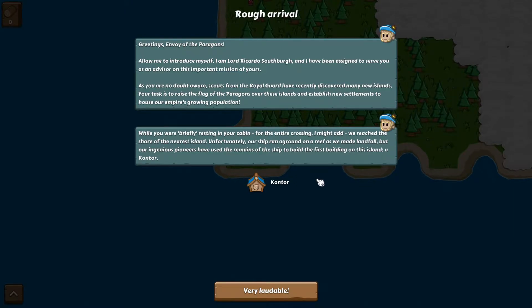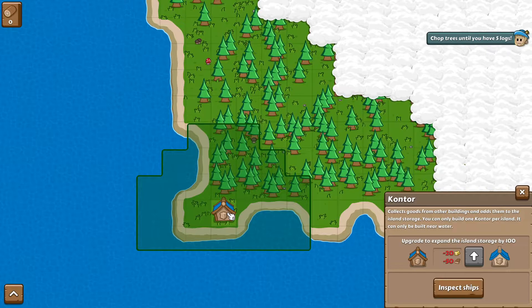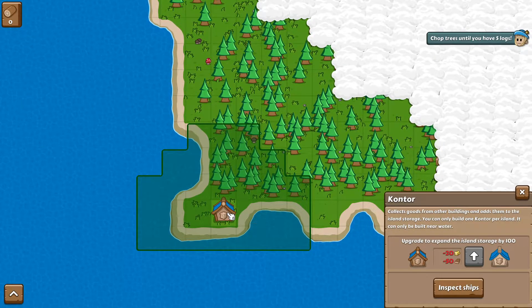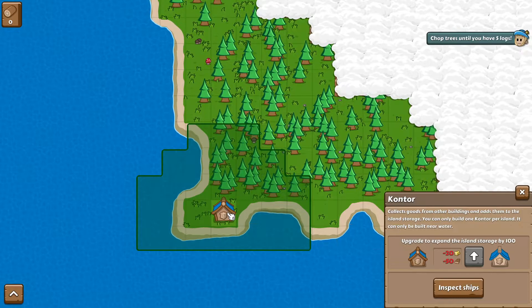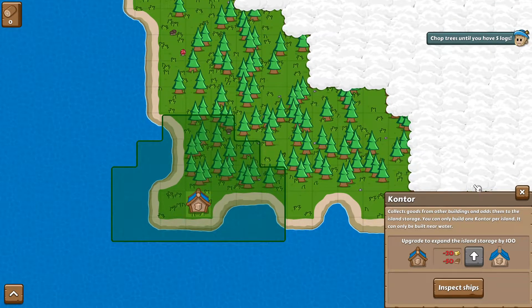Greetings, Envoy of the Paragons — allow me to introduce myself. You can read through this if you want to. It's a brief little tutorial that we're going to have here and it'll walk us through the game. Immediately after we made landfall, a storm swept us from the sea, so no ships can reach us. The island is full of trees. You click on a tree three times and it gives you a log, and clicking on the stump removes it, allowing another tree to grow. This here is our contour — it collects goods from other buildings and adds them to the island store. You can only build one contour per island, kind of like your home base. We can't move it yet, but it has a bit of a radius.